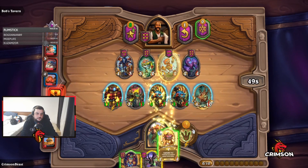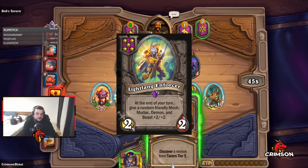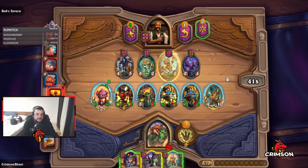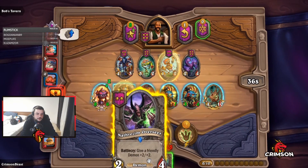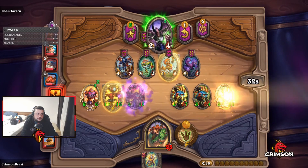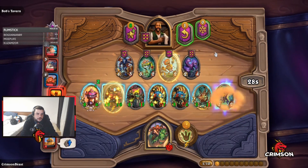The first strategy I want to talk to you about is a Lightfang Enforcer play. There are various ways you can use a comp that evolves around Enforcer. Ideally, you want to find this card and make sure that each turn you have 4 minions that gain plus 2, plus 2, providing the maximum amount of stats to your board.